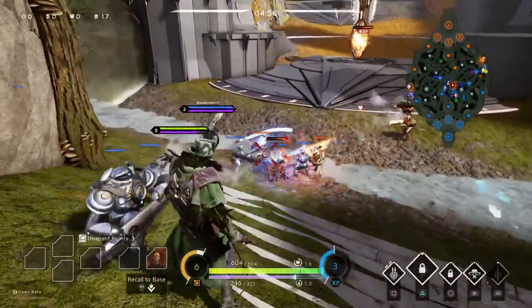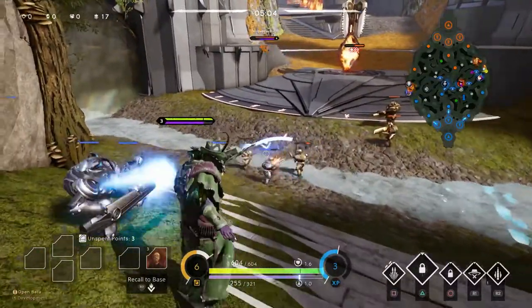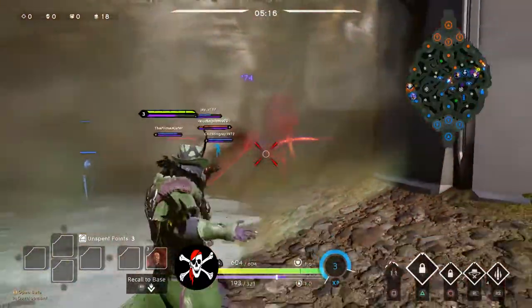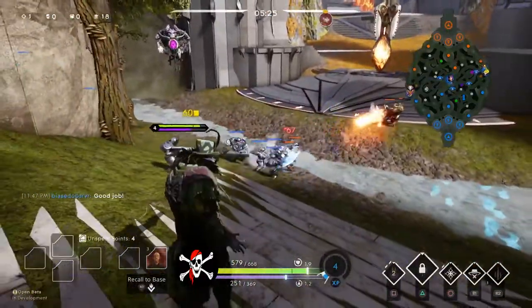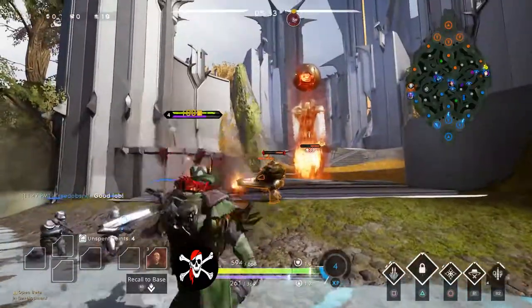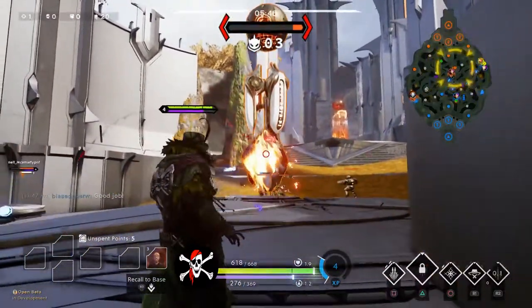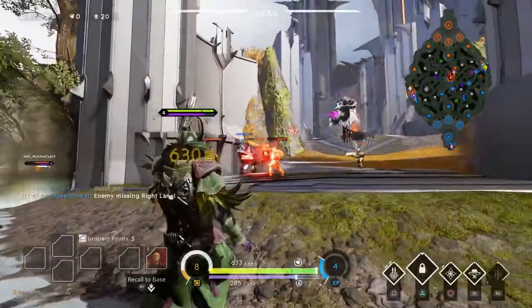Just a few minutes later we get our first kill. Their Countess was maybe retreating or securing the river buff and got pushed back towards me. FaZe and Morgash were poking at her and I was able to just hit her with an obliterate — it absolutely destroyed her. One thing to note about obliterate: you have to isolate the target. If they're surrounded by minions you're going to miss, so your target needs to be isolated — either use your ultimate, kill all the minions first, or catch the enemy out in the open by themselves.